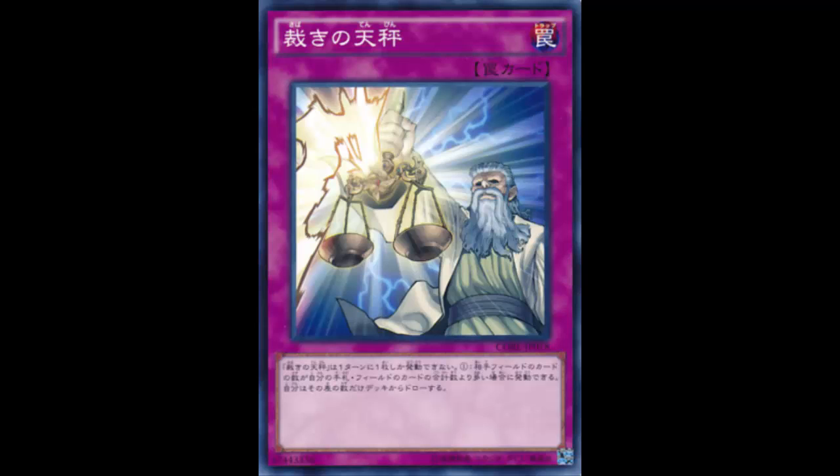Hopefully what you draw off Judgment Scales is something like Battle Fader or Scarecrow, because you're still going to get your face punched in. If it counted cards in hand and field for your opponent too - like Exit Time does - maybe this card would be pretty good. But it doesn't. It only compares your opponent's cards on the field against the cards in your hand and your side of the field. If you're lower, you draw equal to the amount on their field - so this card is just not that good.